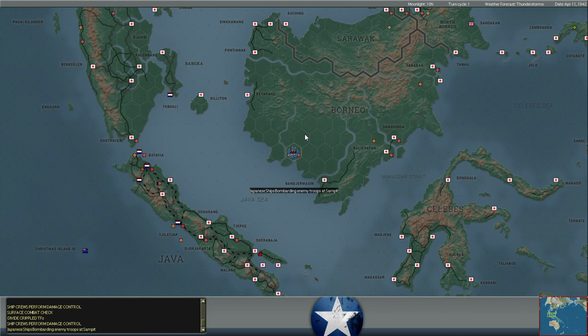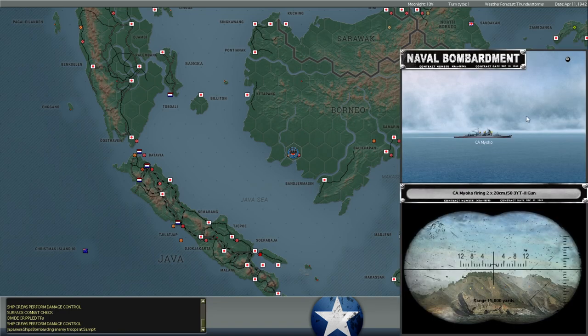I also made the decision to go ahead with a deliberate attack at Cyan in China. I'm not quite sure what the enemy force is there. I'm estimating it's a couple of brigades, but if it's larger than that we may deal with a bloody repulse. Either way, a lot of bloodshed coming in China this turn.